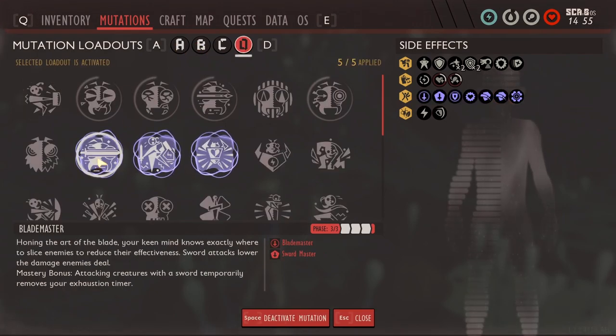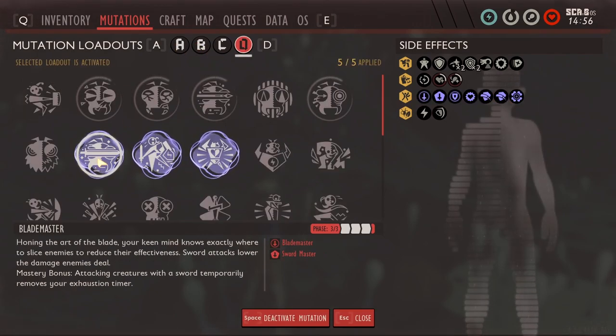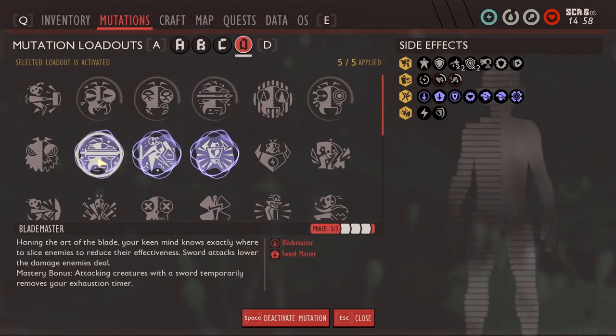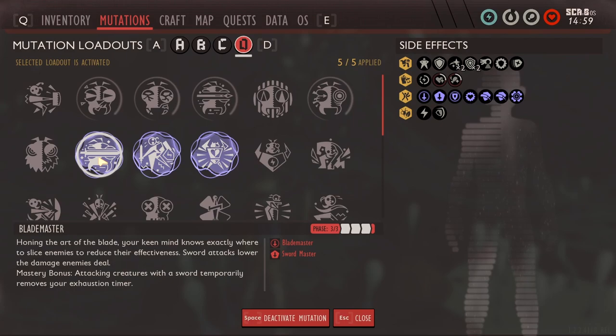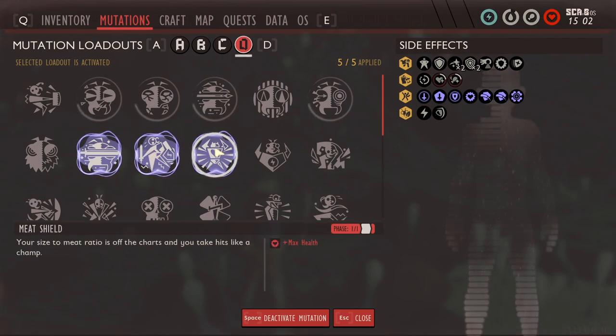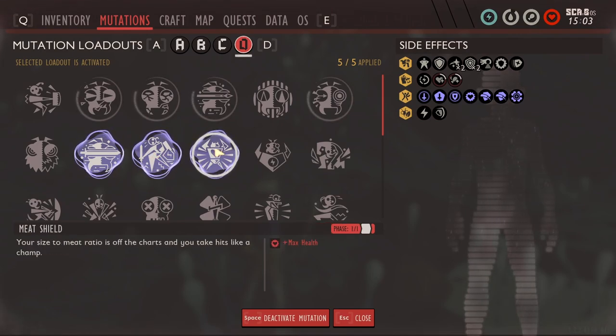For mutations you're gonna want blade master — if you have blade master on while fighting her, you will never run out of stamina. You also want parry master, because parry is king. And meat shield for a little bit more health — never hurt nobody.